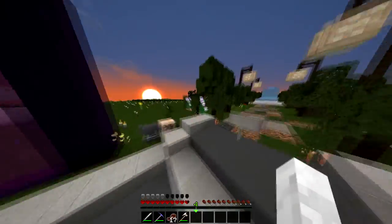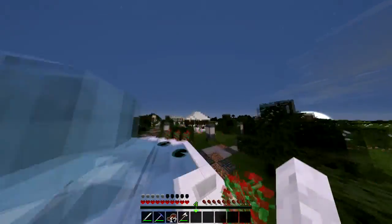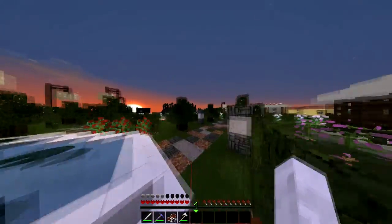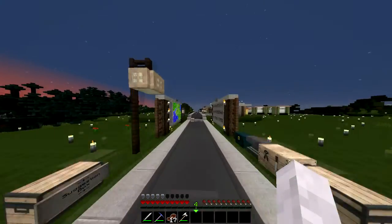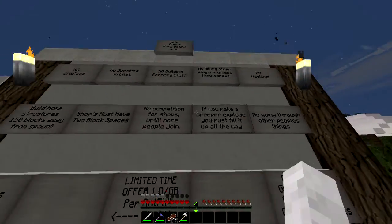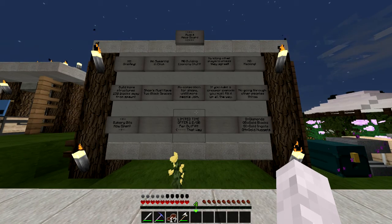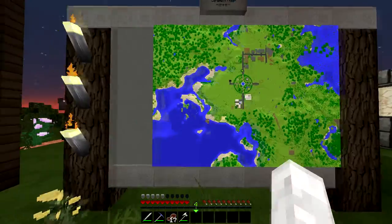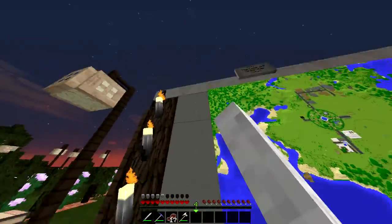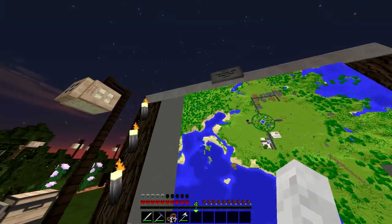This here is basically just going to be the business area. And then over on the other side is the shop area. Over here is the shop area where it has the rules and everything. You guys can pause if you really want to read all of them. And the map — like I said in the beginning of the episode, I don't exactly know what happened here, but there was nothing there anyway, so it's whatever.